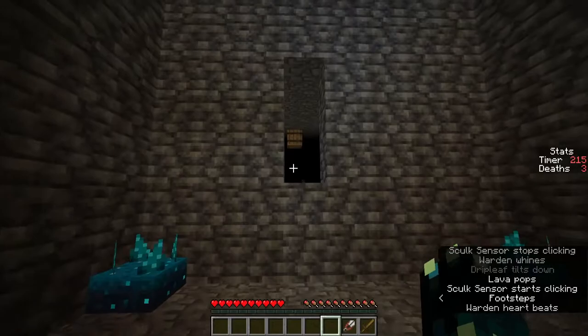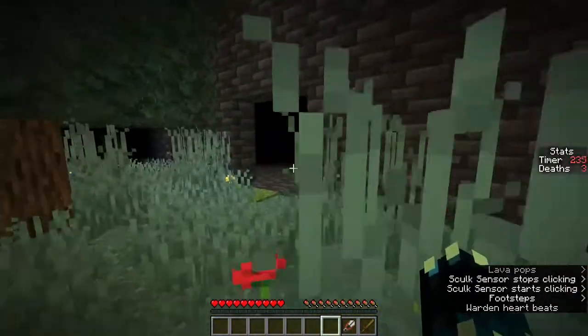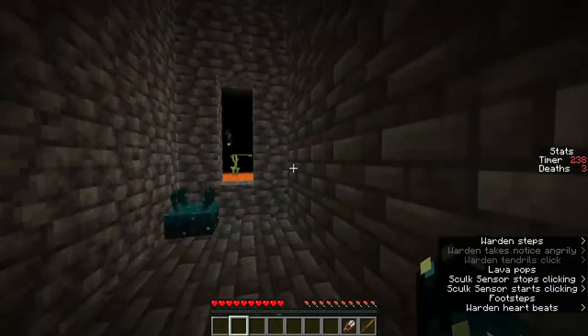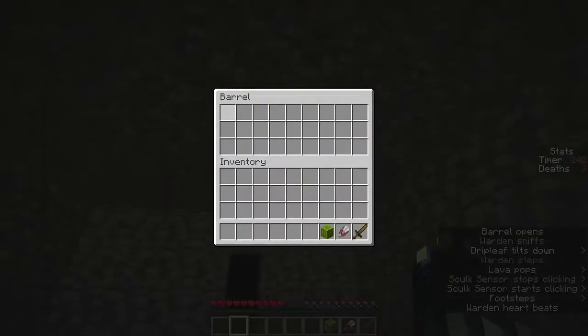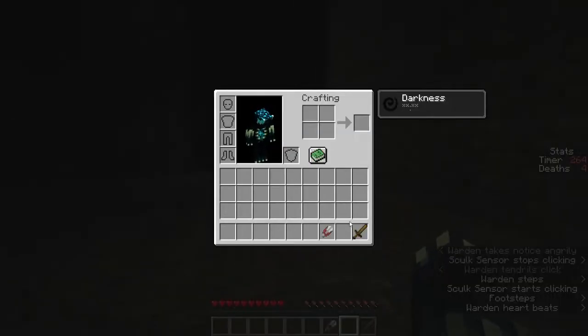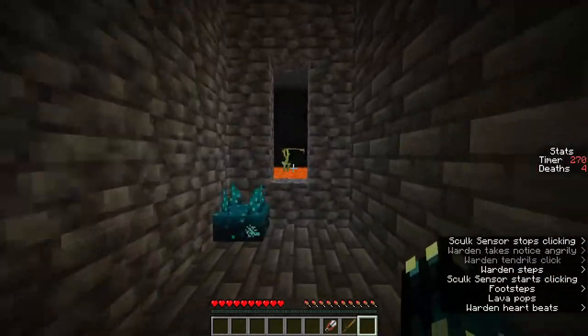We're gonna now try this parkour - I did it first try! Okay, that's how we get into this room, although I didn't actually get that barrel. I need to do that parkour again. But I can now open that barrel - it's got a melon in it. There's also a sign that says 'down there, I'm a complete noob.'